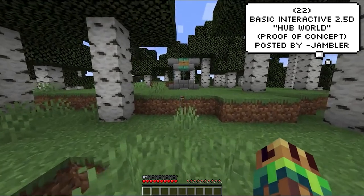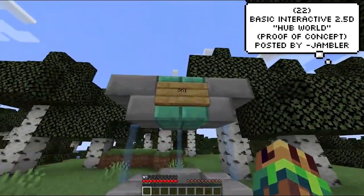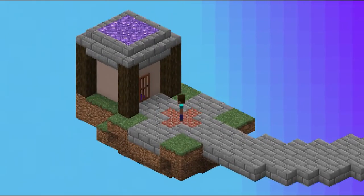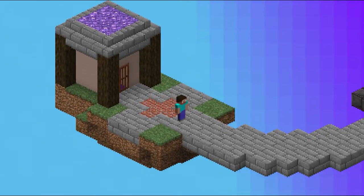I couldn't believe I never saw this project until recently. It's so interesting, and I'm kind of ashamed I haven't featured it sooner. Jambler, the dev behind this one, is showing off a proof of concept for an interactive 2.5D hub world in Minecraft. And I'm sold — this looks awesome.